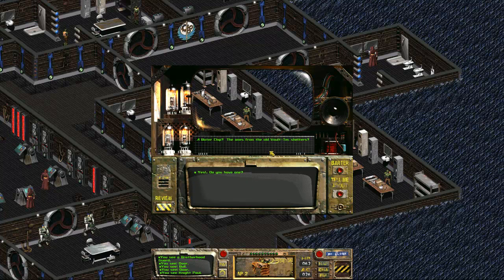Do you have a water chip — the ones from the old Vault-Tec ones? No, those things were junk, they were prone to failure. We don't deal with purifying our own water here — we have water delivered by caravans. Okay.